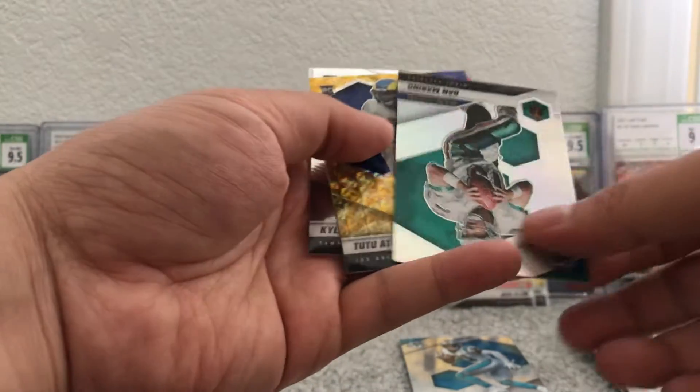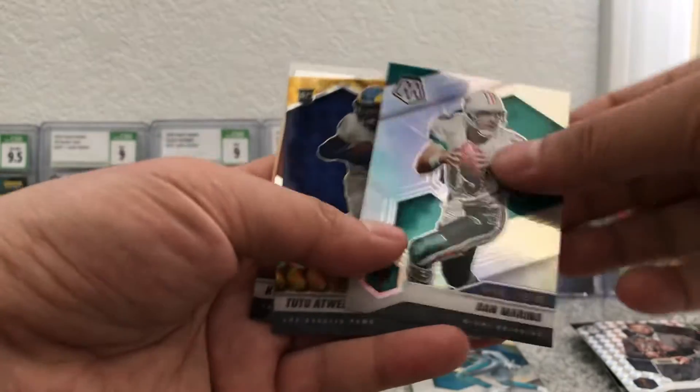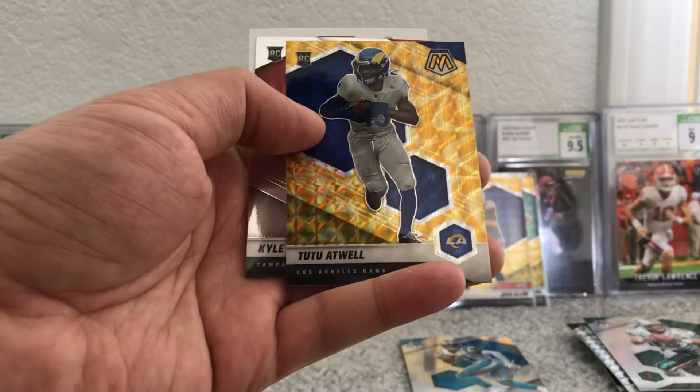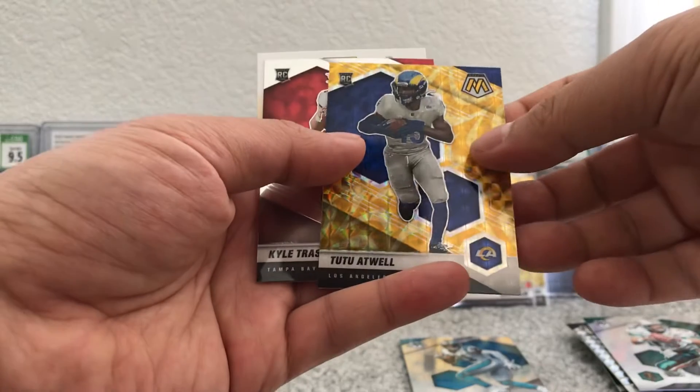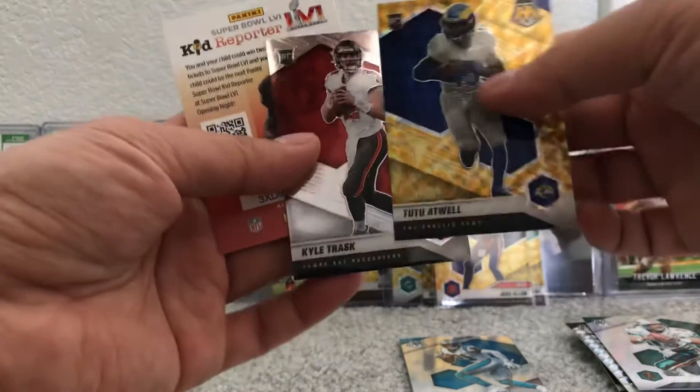Drew Lock, Dan Marino silver, and Tutu Atwell gold mosaic. Kyle Trask rookie.